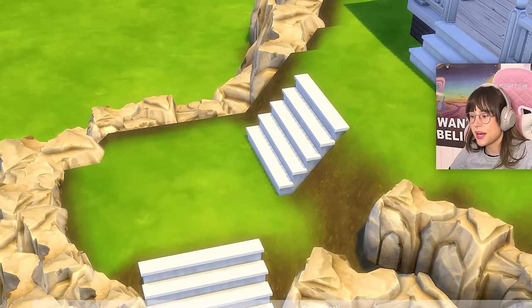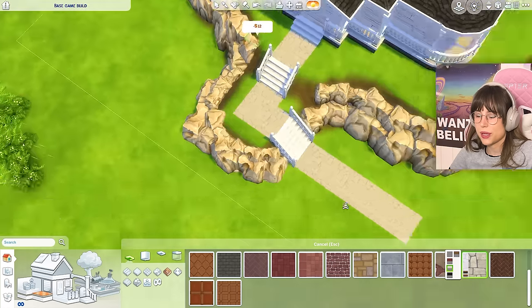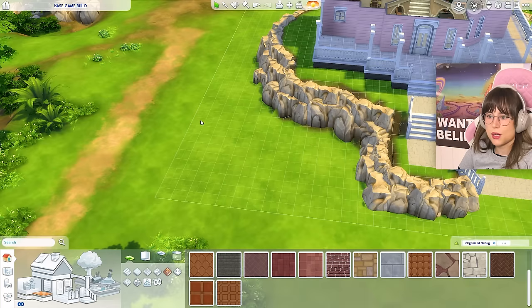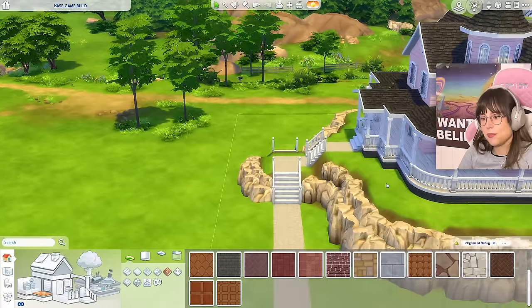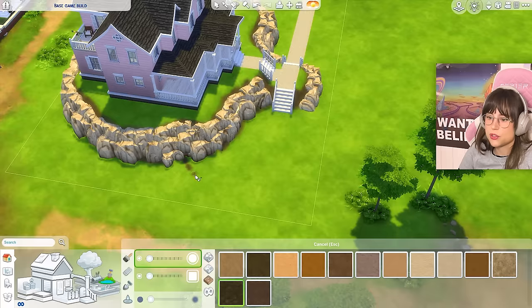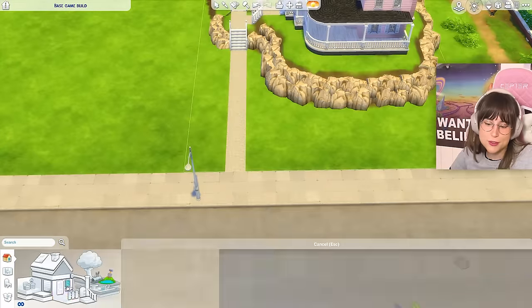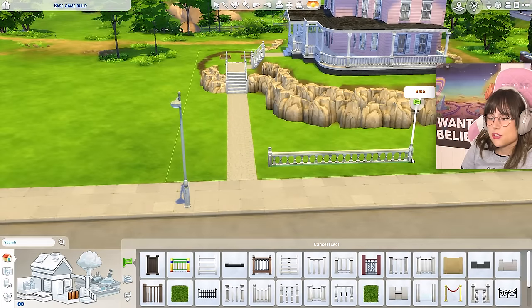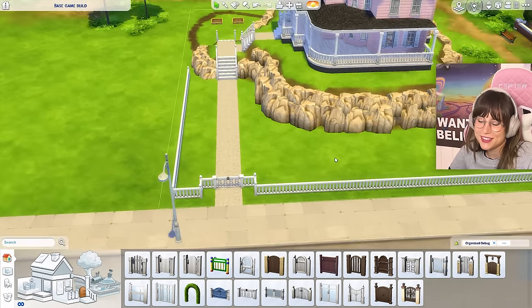Now for the outside - I gotta figure this out. Let's start with the stairs. I can't find the matching railings - oh, there it is. What if we have a little pathway going like so? I'm just planning stuff out - nothing is decided yet. Do we have space for a little garden here? That'd be a nice place, but how are you supposed to get there? Maybe if we have another staircase on the other side of the hill - I think that can work.